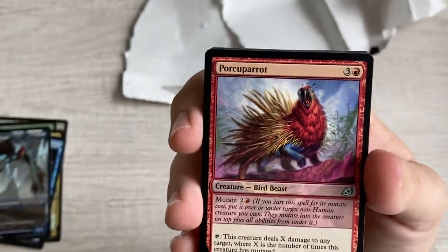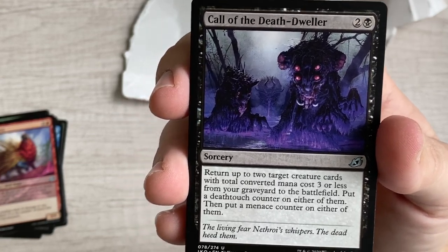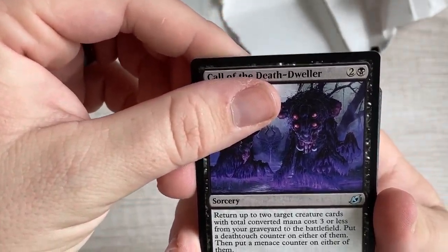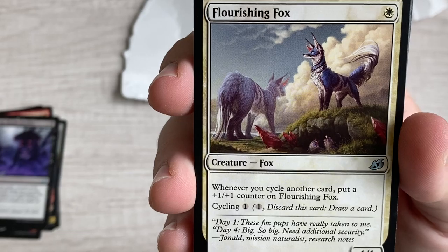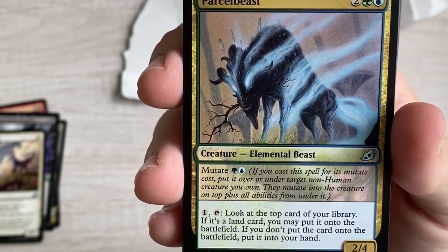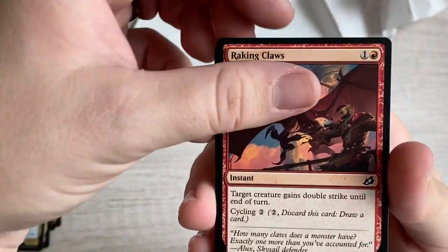Porcuparrot right there - deals X damage to any target where X is the number of times this creature has mutated. Call of the Death-Dweller - two mana, return two target creature cards with total mana value three or less from your graveyard; put a deathtouch counter or menace counter on either. Deathtouch and menace - that ain't bad at all. Flourishing Fox - whenever you cycle, put a +1/+1 counter on it. Another mutate card, Parcelbeast. Raking Claws - give double strike, cycle for two.